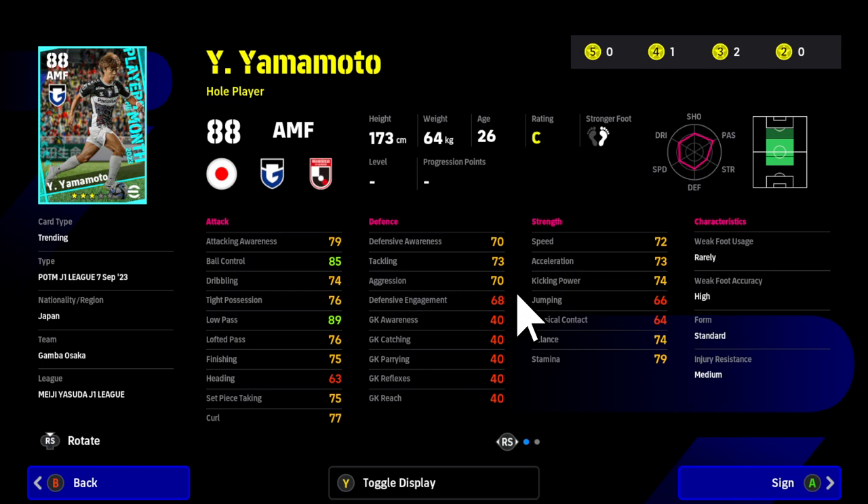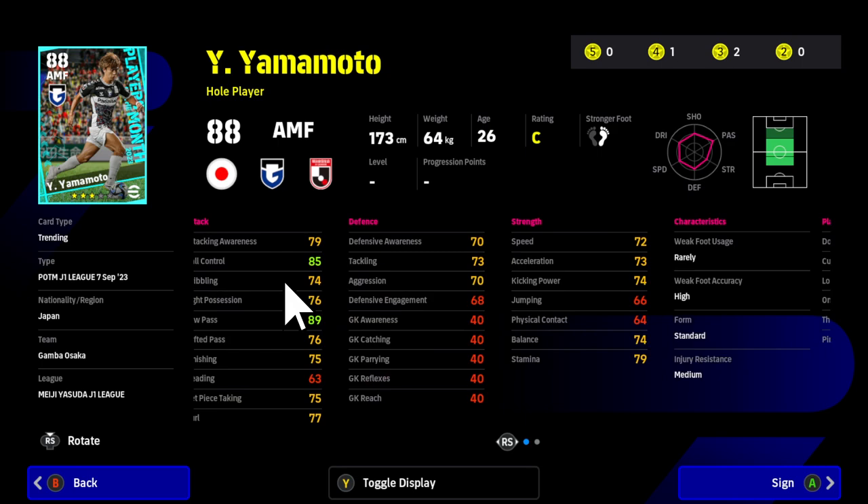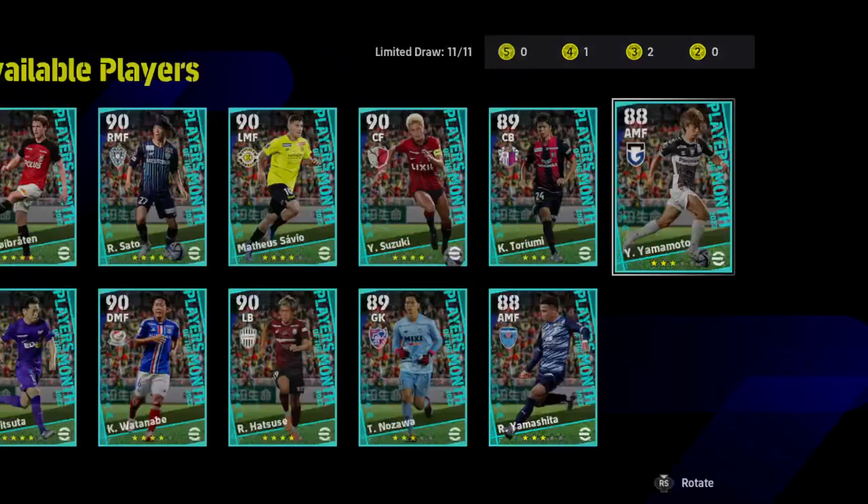On the physical side, he doesn't have much pace and is quite weak — he's a little guy, the balance isn't brilliant, and stamina is a little iffy. He's a three-star card so he's not going to be the best. But with the Hole Player playing style and those skills, especially 89 for low pass, he could well be capable of creating chances, though he is quite weak in some areas.